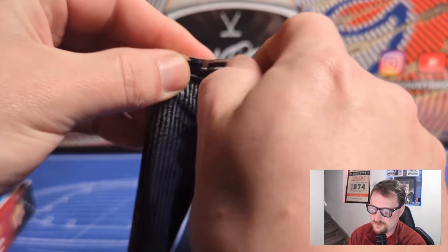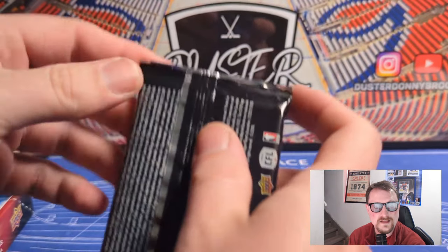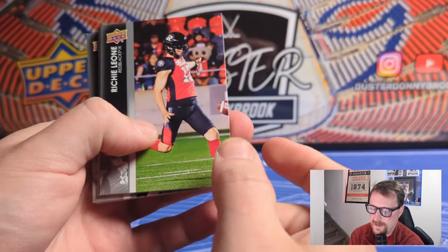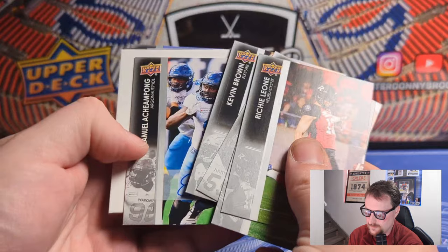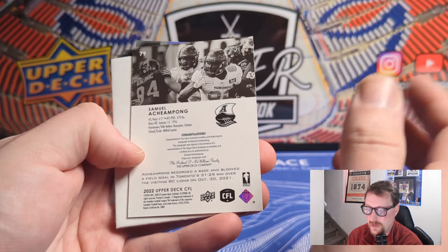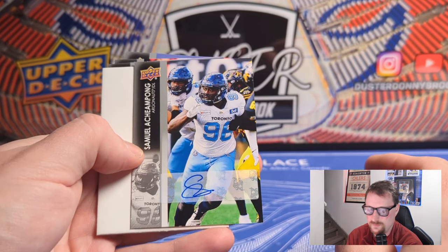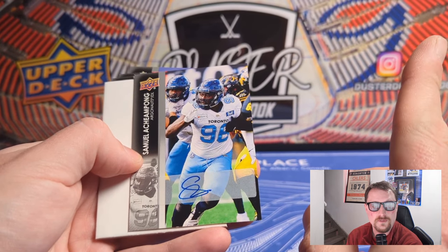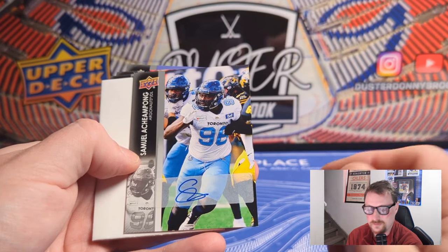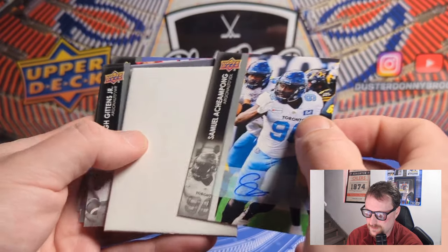Only a couple packs left and still due for another auto. There's Fajardo, and the auto should be in here somewhere - it is three hits per box on average. There it is - Samuel Kemgang, Grey Cup winning Argonauts offensive lineman, with a base sticker auto. It'd be nice if patch autos were on-card but they're all stickers too. I opened the SP Game Used CFL from 2021 and that was nothing but stickers as well, which is too bad for such a nice looking product.